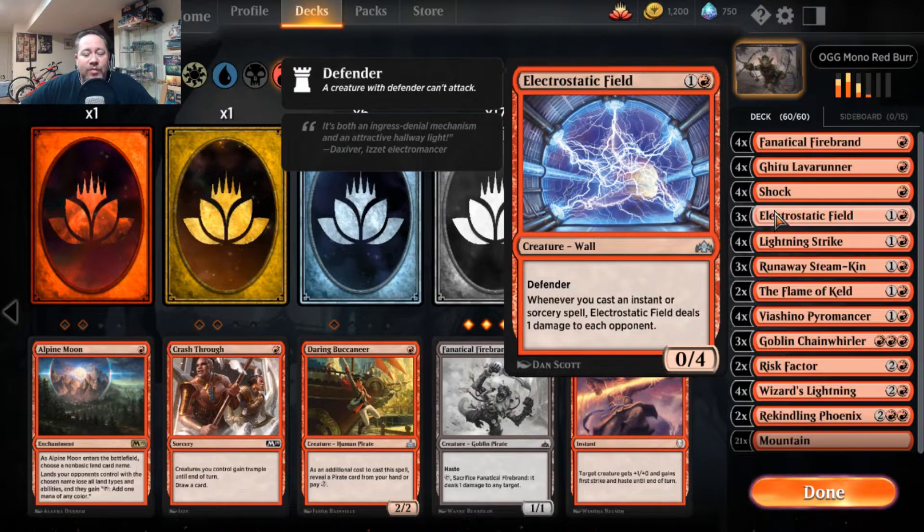Here is my counter to the mirror match. I decided to swap out a rare here and there for the Electrostatic Field. It's a 0/4 wall that helps slow down other red decks' aggro, and every time you cast a spell or sorcery it deals an additional damage to your opponent. In a red mirror, that extra two, three, four damage squeezed through can be the difference between a win and a loss.